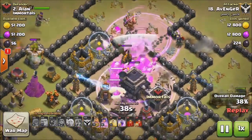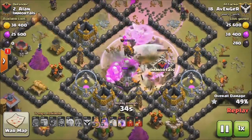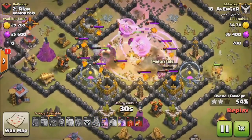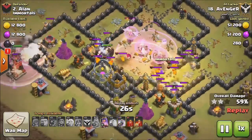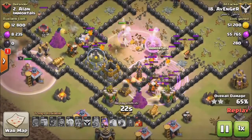Pretty much everyone is cleared out using the Rage Spell. The Wizards take out the enemy Clan Castle Lava Hound, and the Healers are there to back up the troops. The second Rage Spell goes down, and the Town Hall has been taken out — pretty much the entire buildings cleared out very easily and quickly.